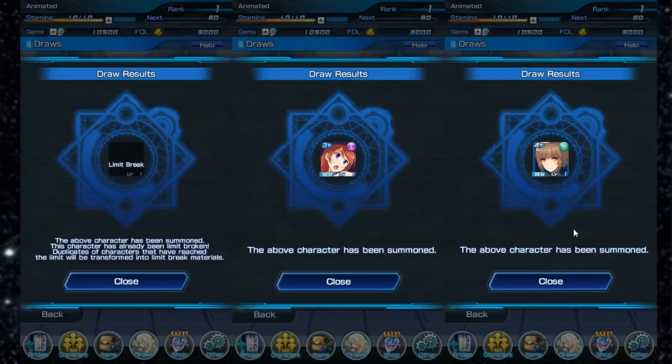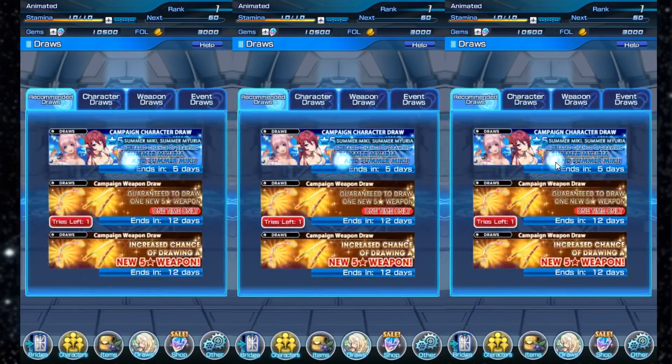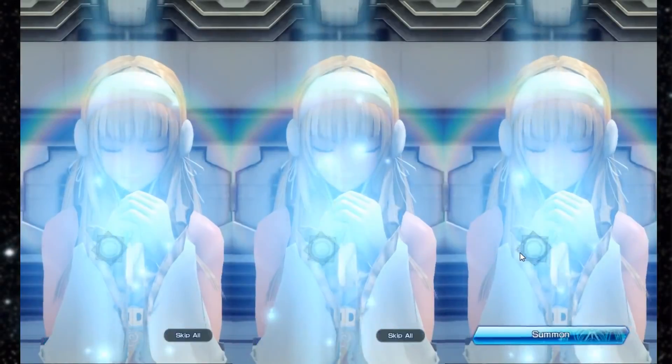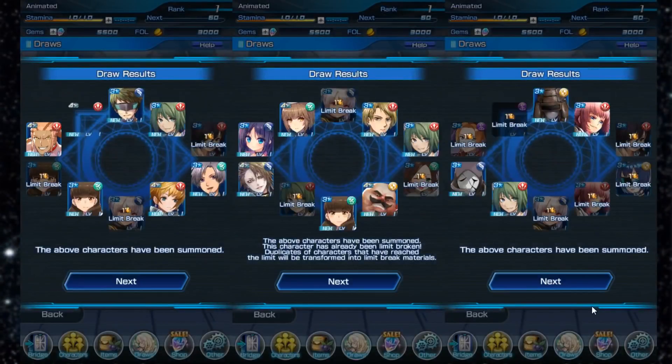Alright, all trash on the first single, which is whatever — singles are singles. So let's get into the actual banner we're looking for. We're looking for the account to have both summer units, and we have shafts all over — all shafts on the first multi. That's fantastic.